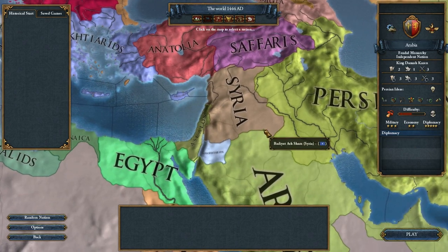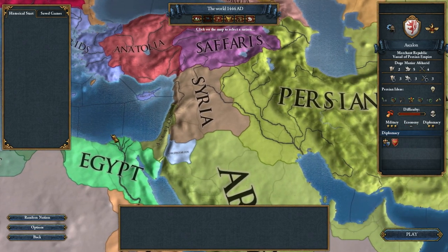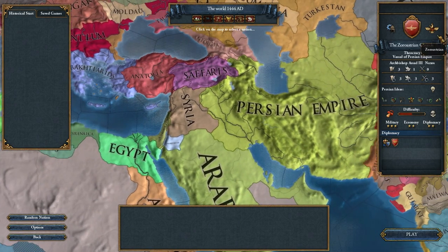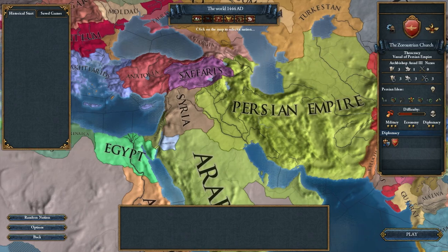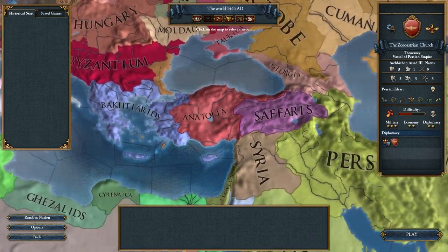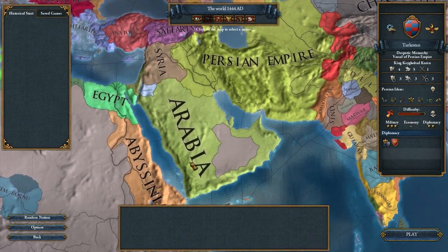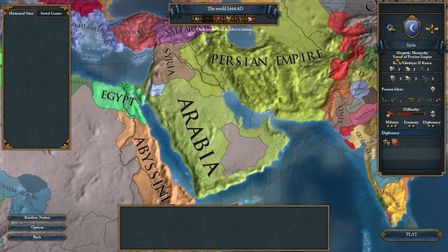Some of them are our vassals and some are not. Askelon is our vassal; the Zoroastrian Church is our vassal — I made them the Ottoman tech group rather than Western, because they have Constantinople. Turkestan is our vassal, and I believe that is all. Syria is also a vassal. I also changed any instances of absolute monarchy to despotic monarchy, because absolute monarchy is a very powerful one that you get later. Some of them just converted as feudal monarchies, which is fine.